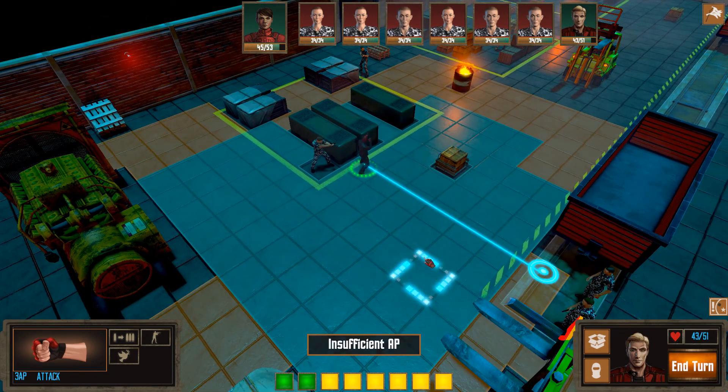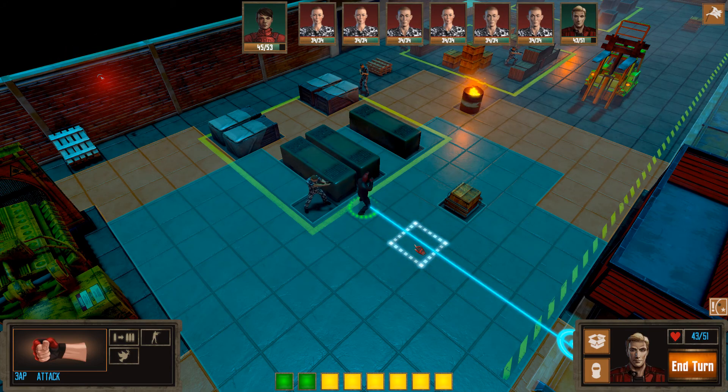Each faction starts with the main base, and then from there they generate income through criminal activities and decide which rackets to build from there.